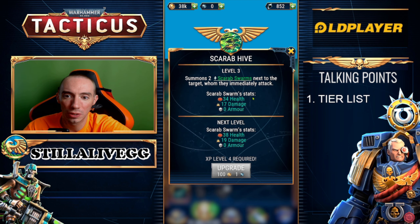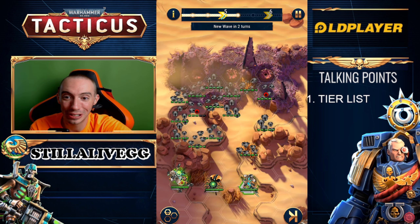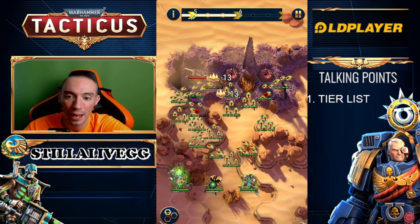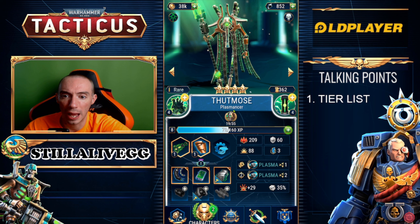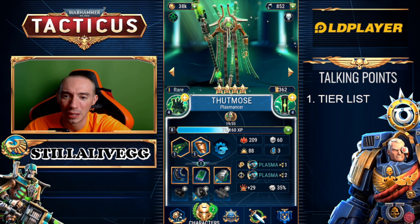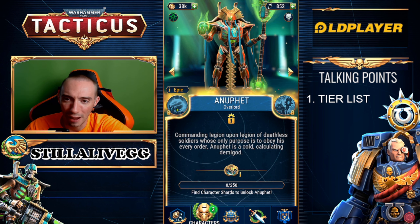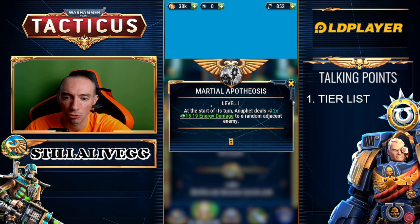Next we have Alpha Null, the spider guy — 100% A category. With the ability to summon two Scarab Swarms, and the Scarab Swarms themselves have the chance to multiply, it is insane. I'm going to throw up a clip I showed during a livestream where I had a ridiculous amount of Scarab Swarms running around — we had like 20 scarab swarms, it was amazing. Next we have Thought Moose, the plasma character — he falls off a bit, but puts out decent damage so I'd keep him in B category. Finally we have the Overlord himself — 100% A category because he can summon Necro Warriors, and summoners in this game are absolutely ridiculous.